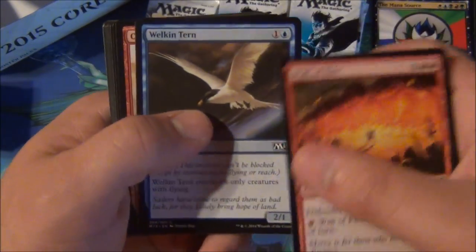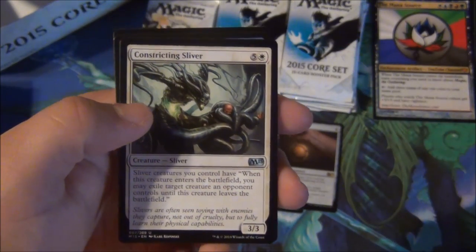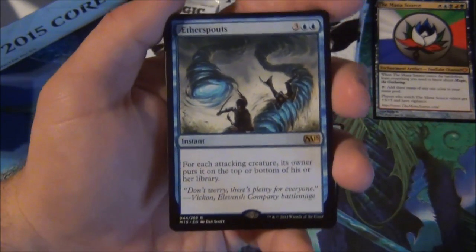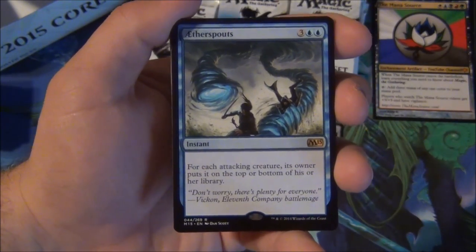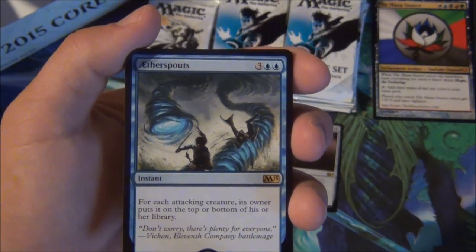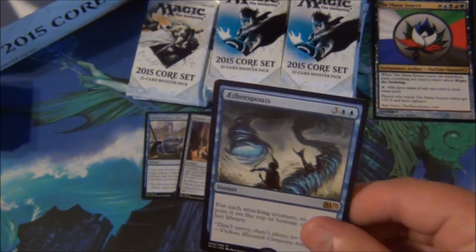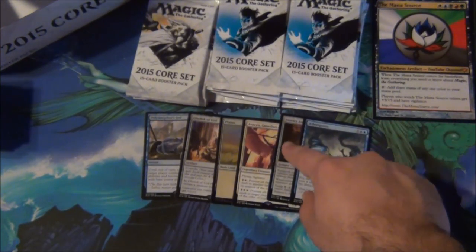We're all up on this Wall of Fire plan today. Vaporkin cool, Black Cat — meow. In commons we have Constricting Sliver, easily the best sliver for limited, except Venom Sliver is close. Step the Sun Magus, Sacred Armory, and Aether Spouts. This is our premium sweep spell if they don't print a four-mana Wrath in Khans. Five mana instant — for each attacking creature, its owner puts it on top of their library. It's instant speed, it's mono-blue, and it gets around indestructible and auto-kills tokens. Aether Spouts is seriously undervalued.